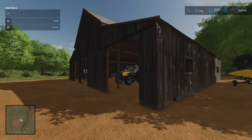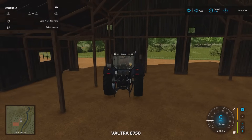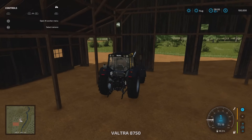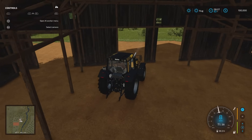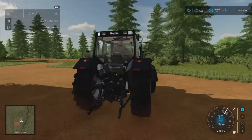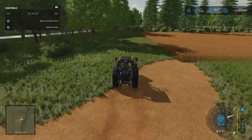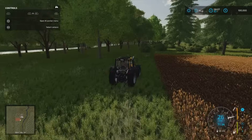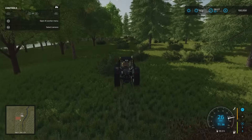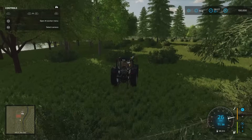I don't remember there being any contracts on this the first time around. We're going to grab our tractor and head around the main trackways - there's no track from our farm. We are properly out in the sticks here. We're going to head south down towards the first of these sort of areas, which is inland.